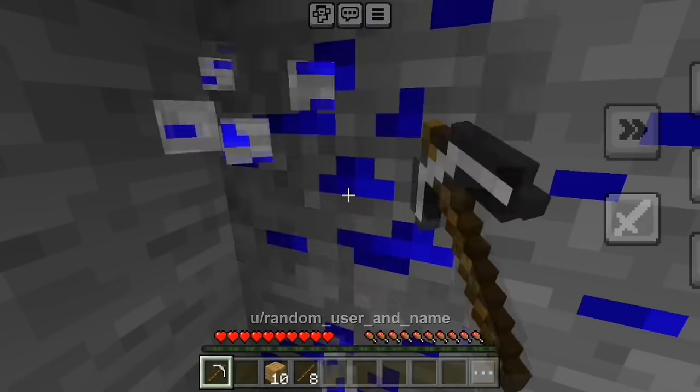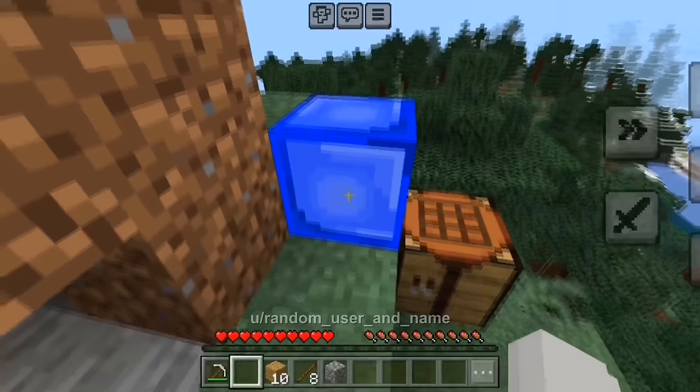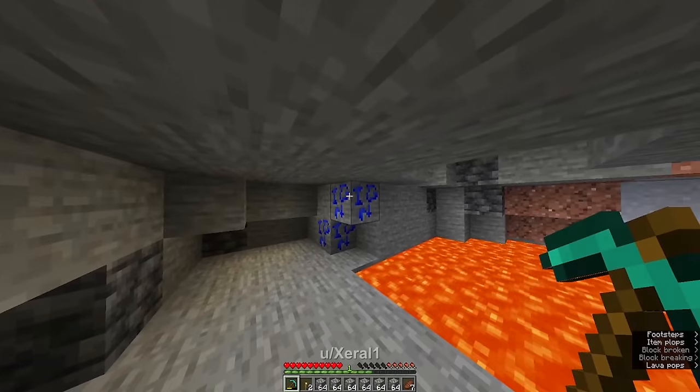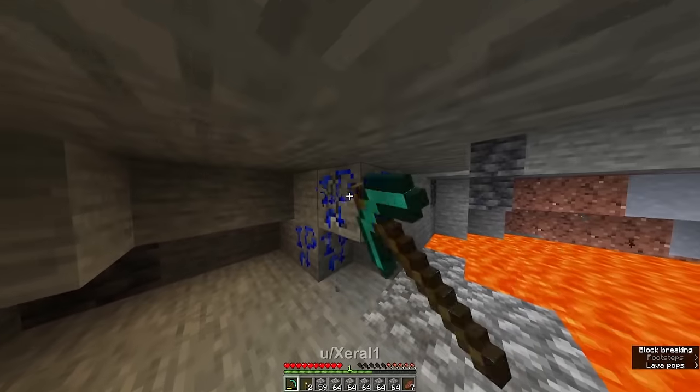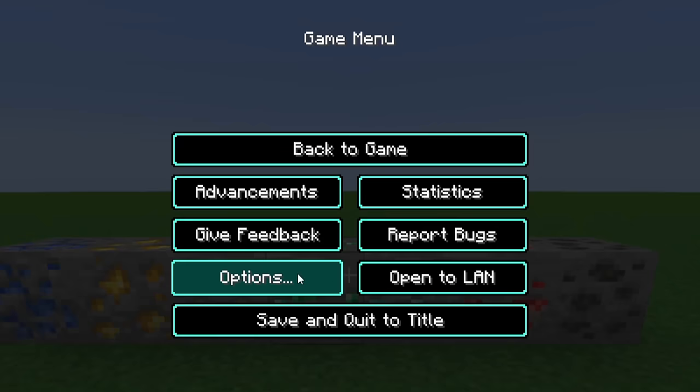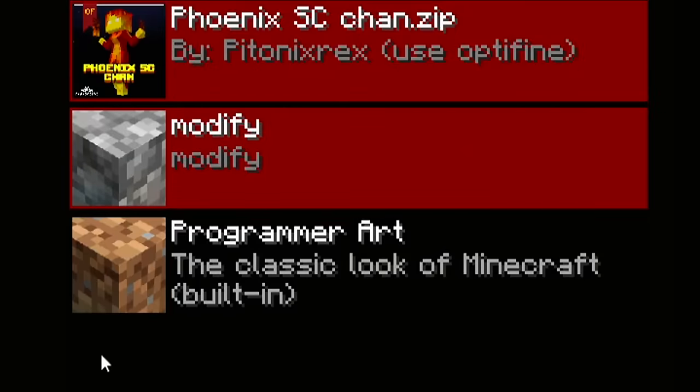It's a funny thing because only recently I made a video about a mysterious ore which turned out to be blue as well, and you guys reacted to that too. It's actually 'gullibleum' — a joke ore name.